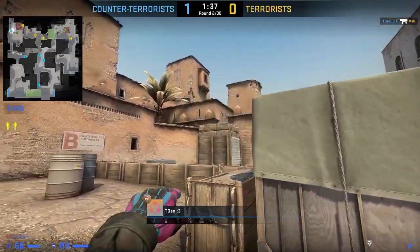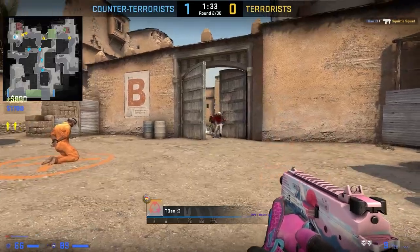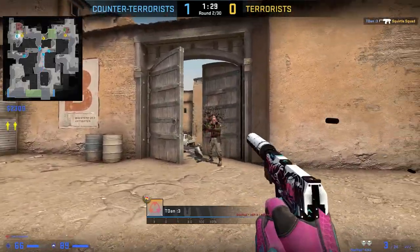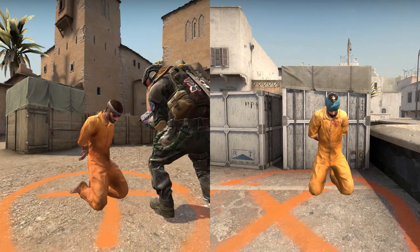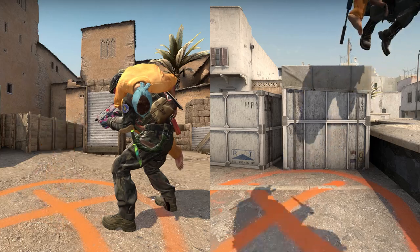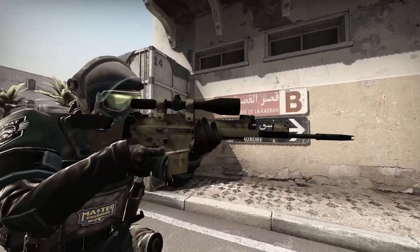The CT economy was out of control. We got $600 each when someone picked up a hostage, $300 for the person who got the hostage, and $600 when we rescued a hostage — and there were two hostages. So we made sure to keep one enemy alive and just rescue both hostages every time we could. On round two, we had auto snipers.